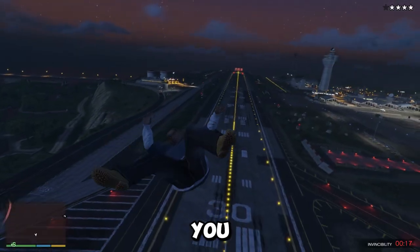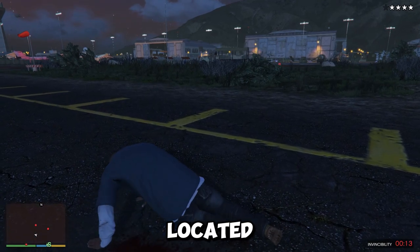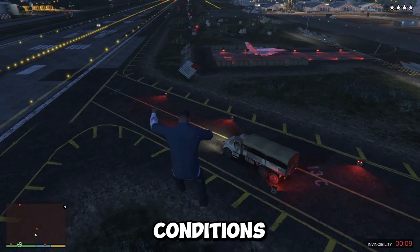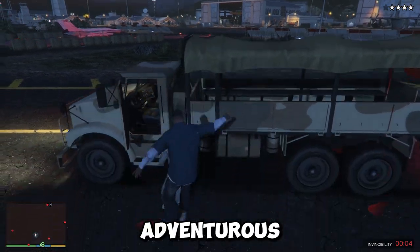If you know where to look, you can actually find a UFO in GTA V. This UFO is located on top of Mount Chiliad, and it's only visible under certain weather conditions. Interacting with the UFO will trigger a strange event, so be sure to check it out if you're feeling adventurous.